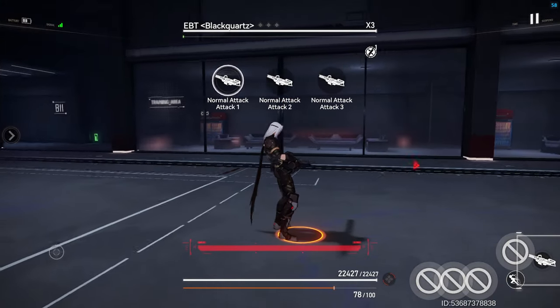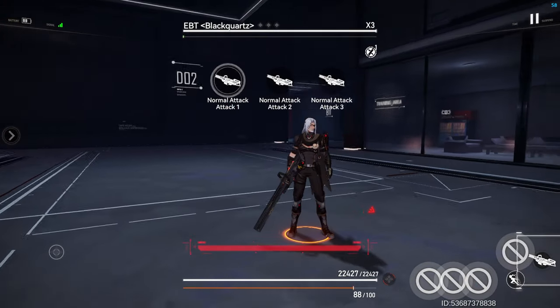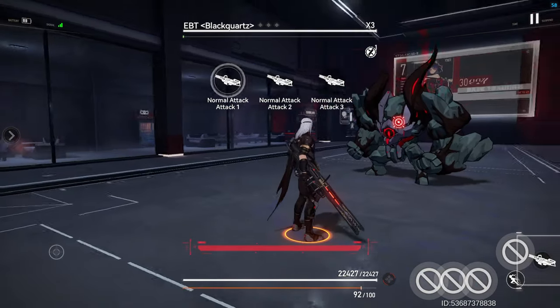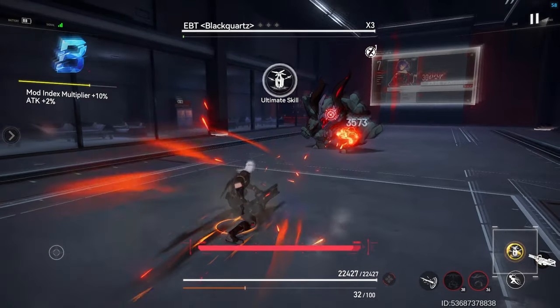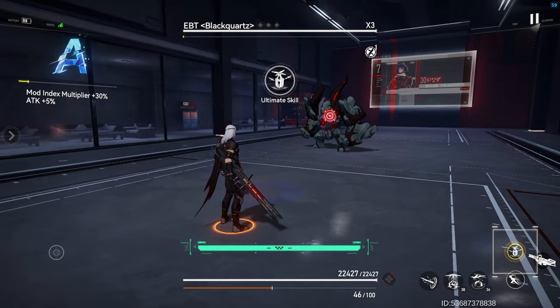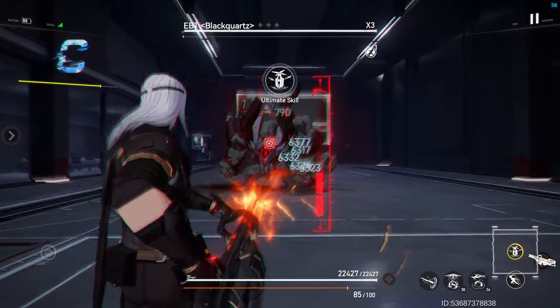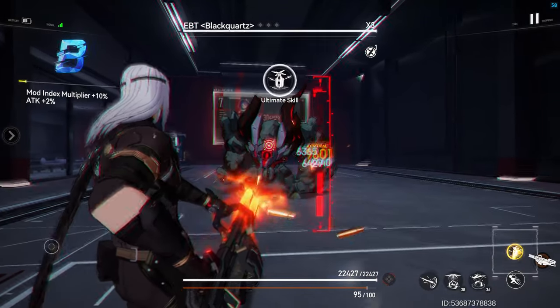Let's address the elephant in the room — the giant red bar above the HP meter. The bar indicates the amount of firepower stacks he currently possesses. Once the bar is full, it will turn green, and holding down the attack button will allow him to enter the Hissing Enrage mode, where he goes full Terminator and unloads a barrage of rounds into the locked-on target.